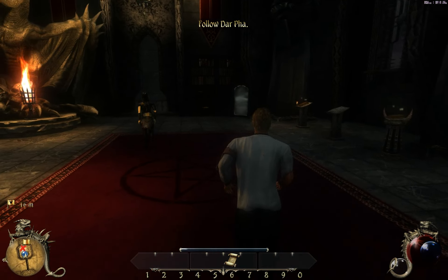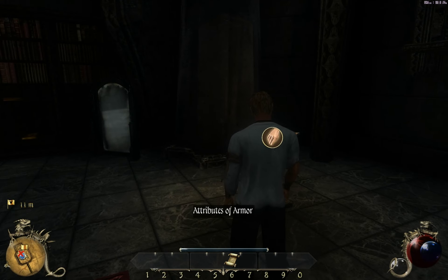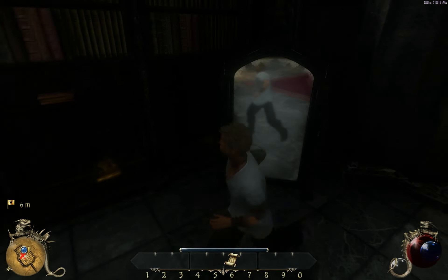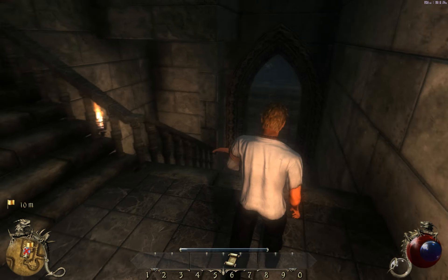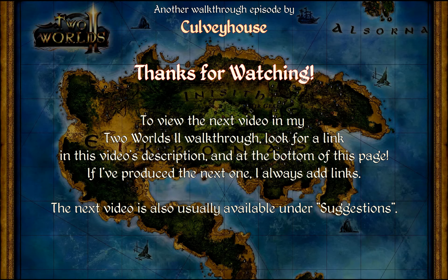Let's get moving. I do have some books to pick up — 'Architects of Antelore' and 'Attributes of Armor.' We always have time to pick up books. Oh, it's a mirror — nicely rendered. This is probably a good place to stop this first video. We're trying to escape this castle, and I'm following Darfa. We'll pick up right here in the next one.